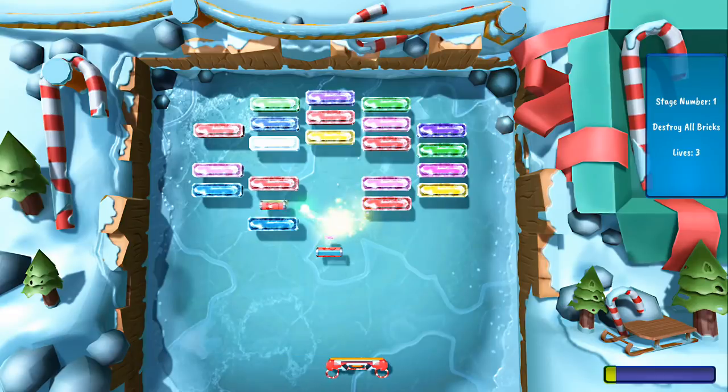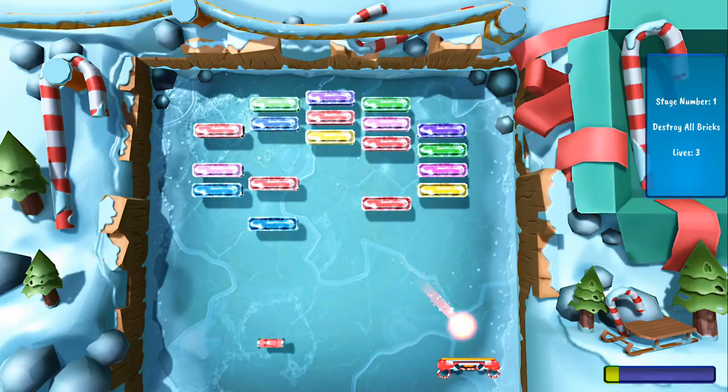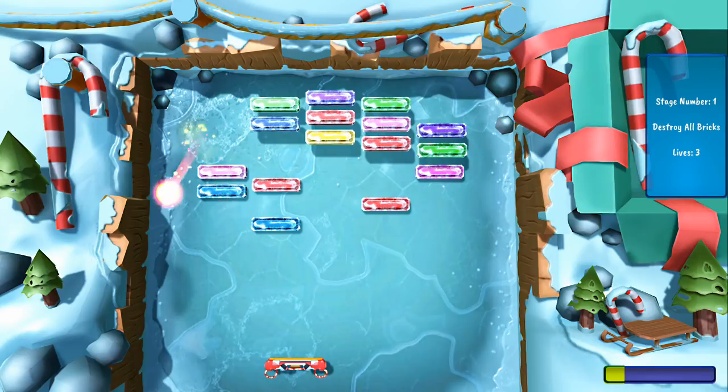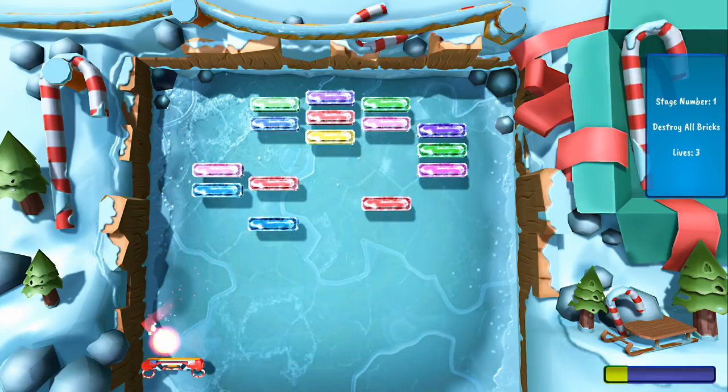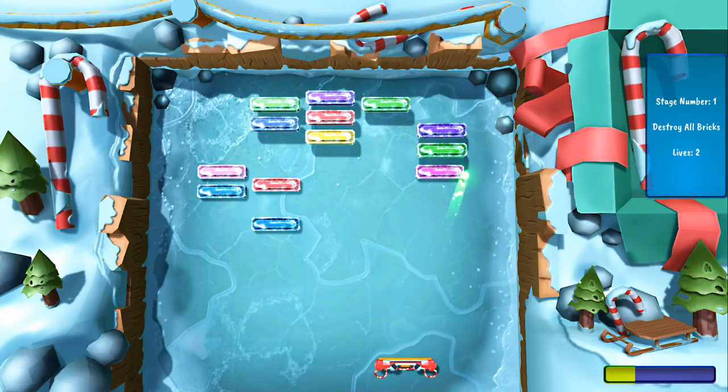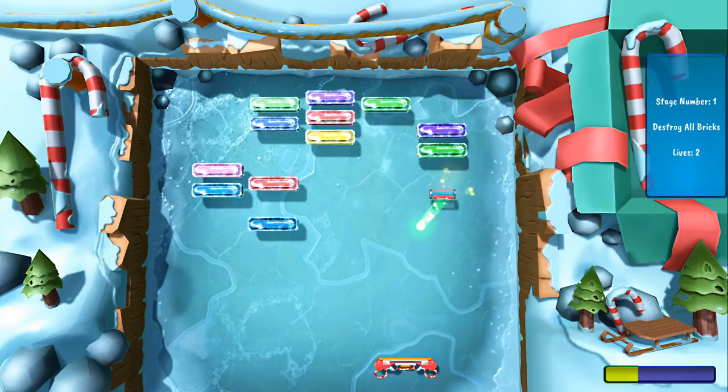The bricks would sometimes have different properties, like not being able to break one, or it might hold onto your ball for a few seconds, or the most bull**** one — it might retract into the level, making it impossible for you to hit it. I truly hated when they had these in a level. It would just often end up prolonging you in the level, because you might miss it if it's retracted. Sure, it comes back out, but often your ball isn't going to be anywhere near it at the time. It was just annoying.